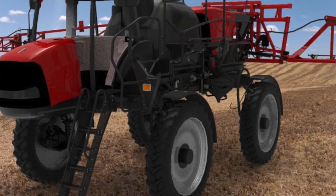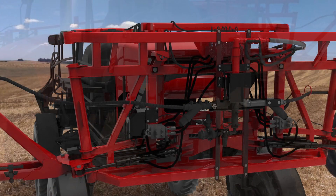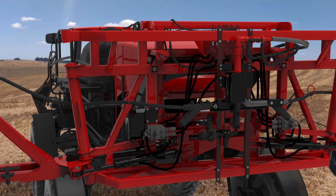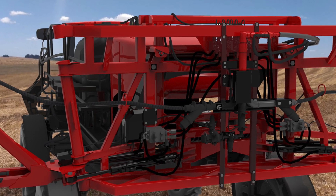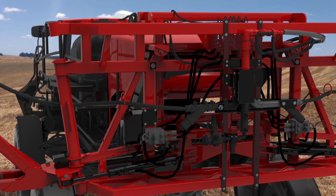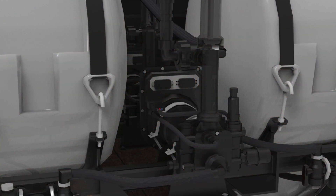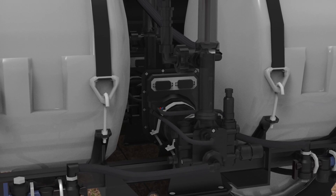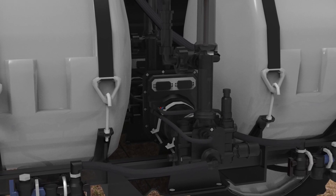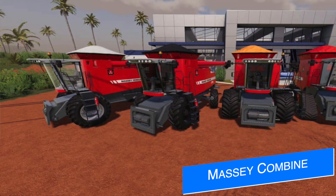It's been a while since Connect Modding showed off their Case IH self-propelled sprayer for all platforms. Today we get two new screenshots - a picture of the back of the sprayer itself and a picture of the tanks as well, showing some of the beautiful detail. This is still a good ways away, they're still working on it, but it's really cool to see updates. At the end of the day I love Case IH the most and this is going to be great.